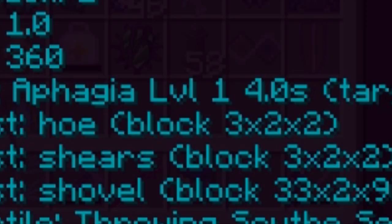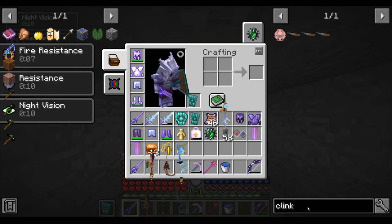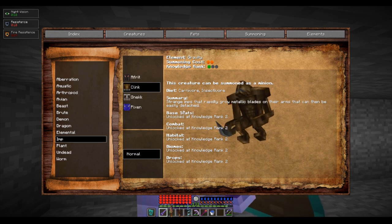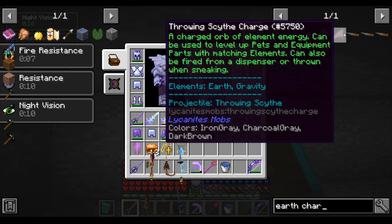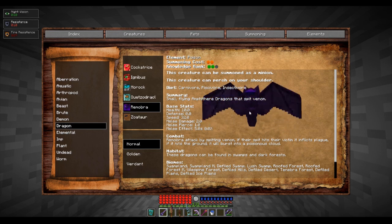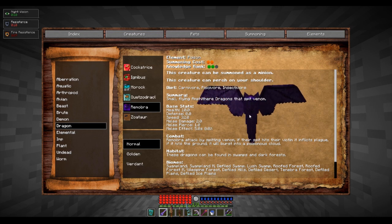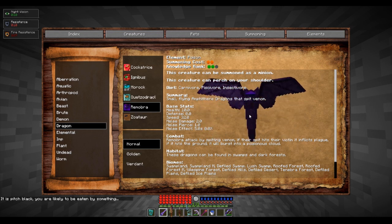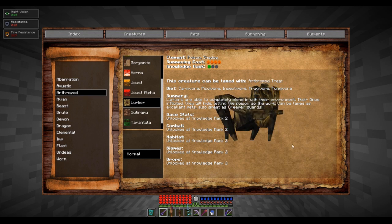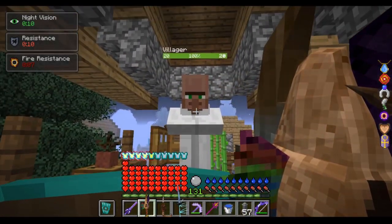The Klink Scythe also lets you hoe the ground in a large area, and it gives you the aphagia effect, which will not allow enemies to eat or drink potions. You defeat Klink in the desert in order to get this scythe. To level up this part, you use earth and gravity charges. For the Remobra Wing, you can find Remobras in the desert at night as well as in a lot of dungeons, particularly the Doom-like ones. To level up the Remobra Wings is a bit difficult, as the fastest way would be killing a bunch of lurker mobs in a dark oak forest biome, but it is very worth it. It is very satisfying to use a leveled-up Remobra Wing to tear through wooden structures.